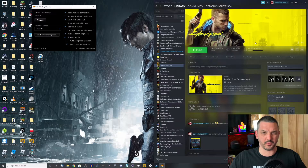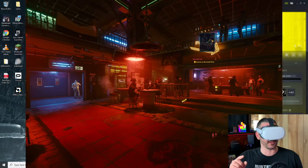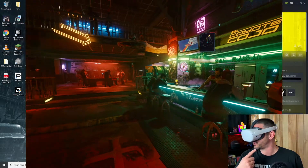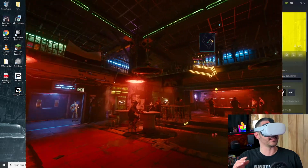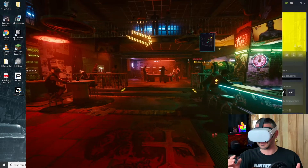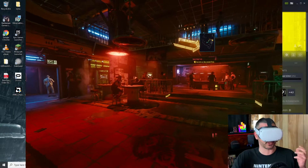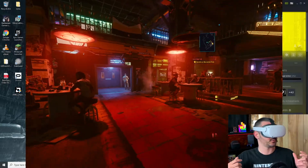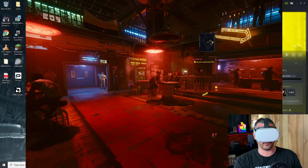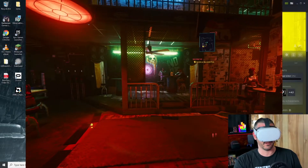Holy crap — it actually worked. We are loaded into Cyberpunk 2077 and streaming it from my PC to the Oculus Quest using Virtual Desktop and Vorpex. Nothing else — there are no cables attached at all. Now, the overall visual fidelity is not the best. I don't know if it's the game optimization with Vorpex or if it's just because I'm streaming it and trying to run it at a smooth 90 frames per second — but that's definitely not happening. But I can walk around, I can move, I can turn, I can do everything. This is actually pretty cool — complete wireless freedom.